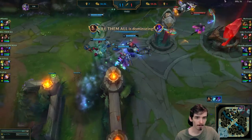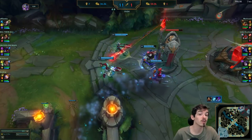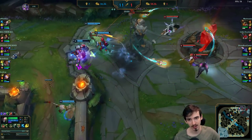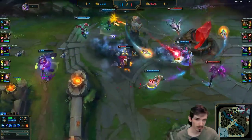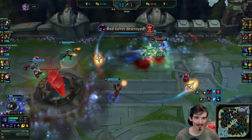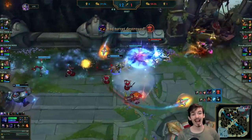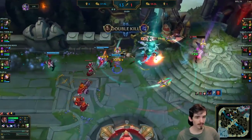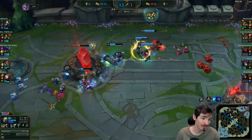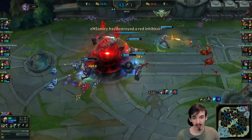We use this minion wave and we siege. We know from wards we see three people here, we saw Nami here, Kha'Zix is dead so he's not going to be here. It's a bit tricky to siege because this is one of the easier towers to defend. But the minion wave is coming in, Renekton has gone bot, Kha'Zix is dead - it's just these two people, so we force it.